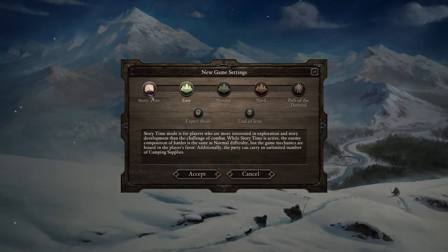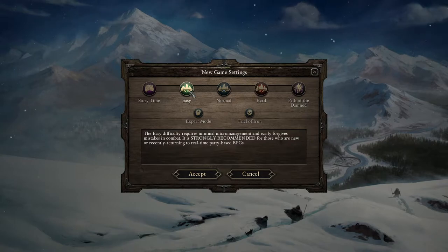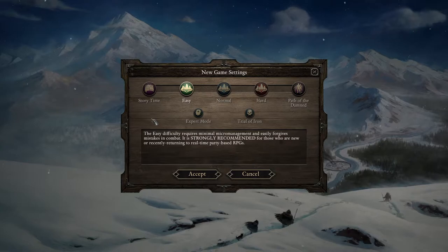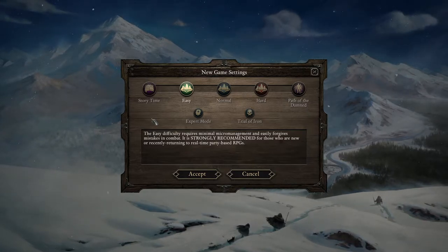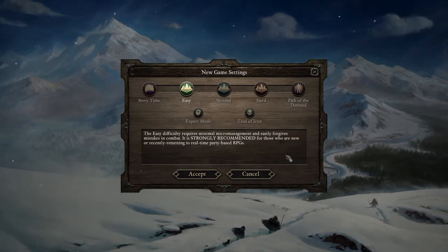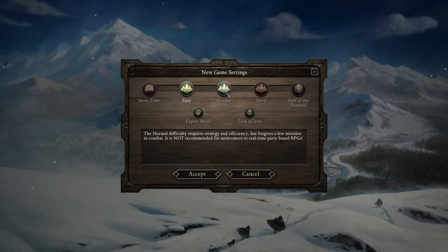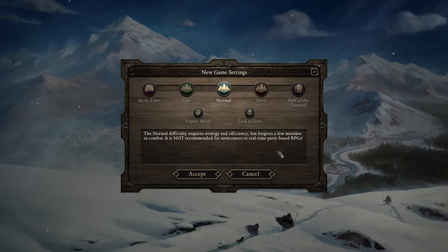I'm going to go ahead and click new game. There are different difficulty settings, as you can see. I was playing the game on easy before, just to get used to it. It's been a long time since I've played games like this. I think Dragon Age Origins is really the only other game I've played that is a similar sort of CRPG based on D&D rules — it can get a little complicated. But I basically fell in love with this game. It makes me want to go back and play Baldur's Gate and Neverwinter Nights. So I'm going to put it on normal for this playthrough. Let's see if I can handle it — there might be a lot of wipes, but it might be entertaining.